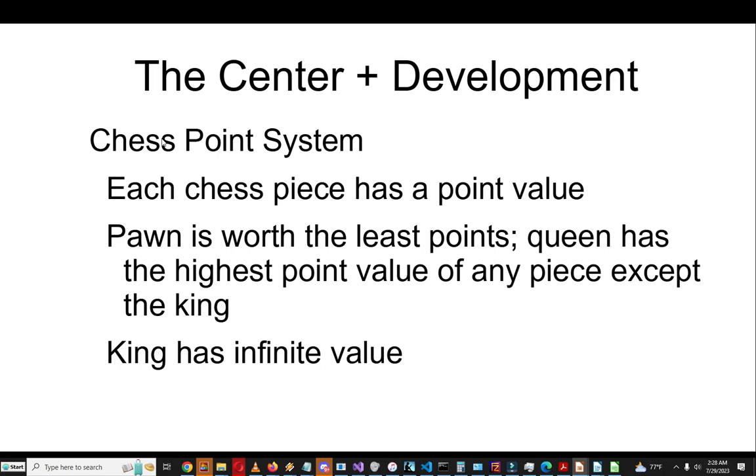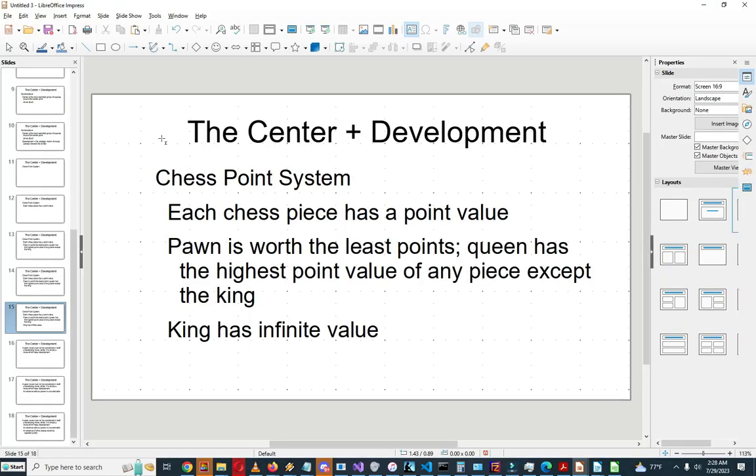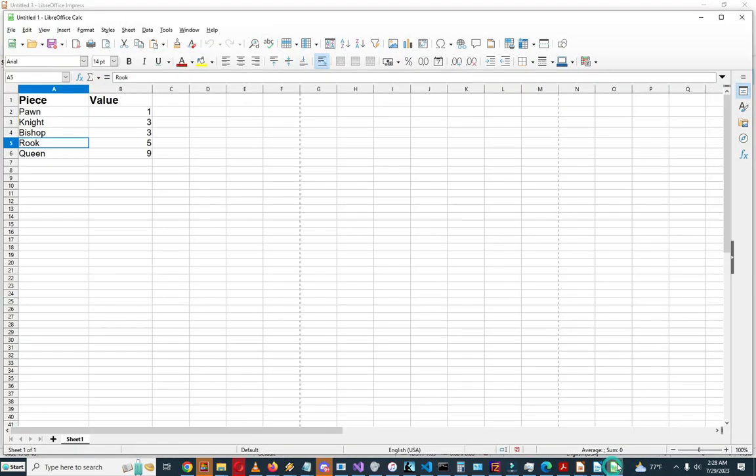Here's a spreadsheet showing the value of each piece: a pawn is worth one point, a knight is worth three points, a bishop is also worth three points, and a rook is worth five points.